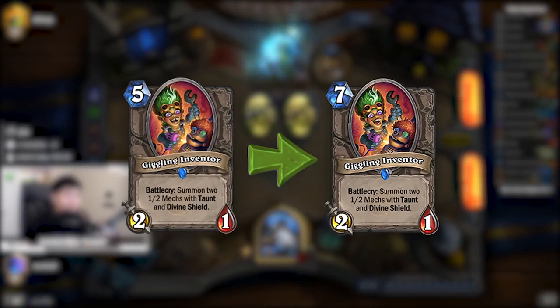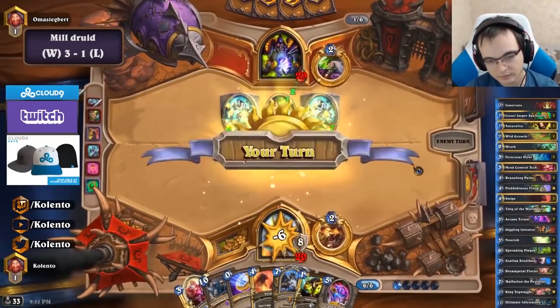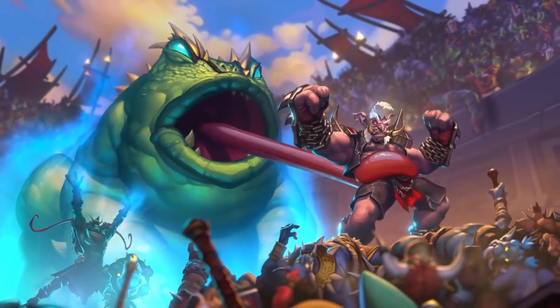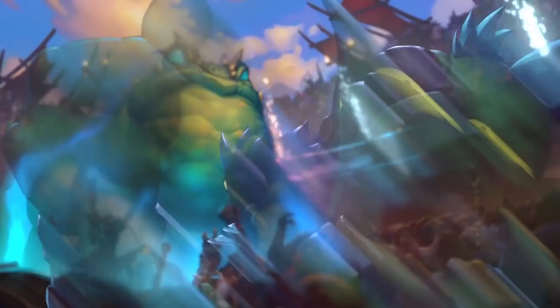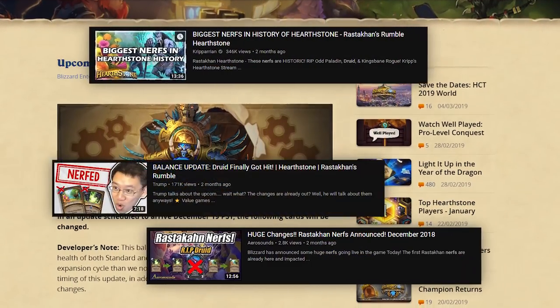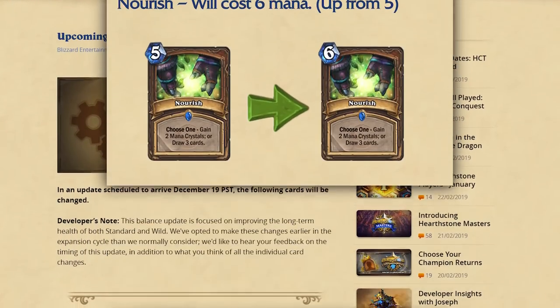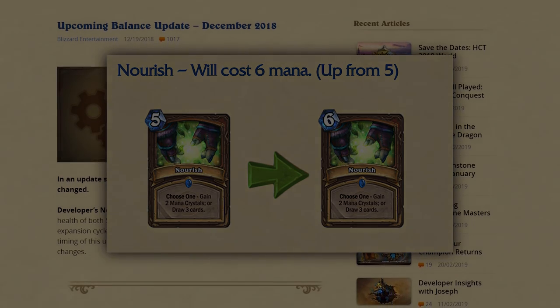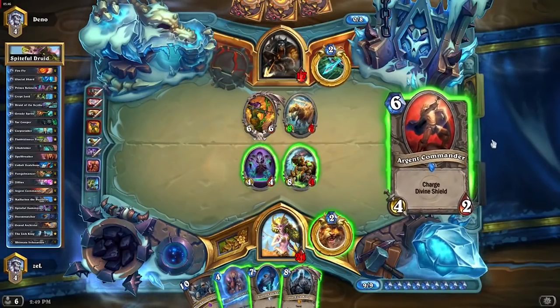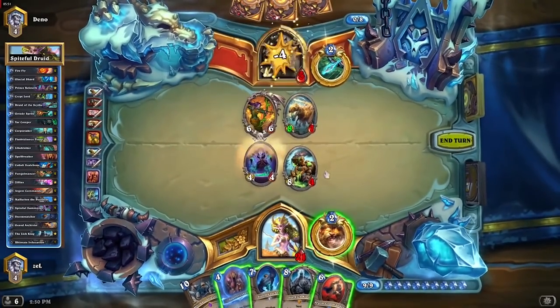On October 18th, Giggling Inventor was nerfed to 7 mana. Old Druid decks that had it removed it from their lists, but their archetypes stayed at Tier 1 regardless. Druid remained the same leading up to the release of Rastakhan's Rumble in December. However, this expansion was similarly pretty underwhelming, and no shift in the meta was made. But three weeks in, Wild Growth and Nourish were nerfed, marking the end of the Golden Age of Druid. Being Classic-set cards, these changes affect Druid for the rest of time.